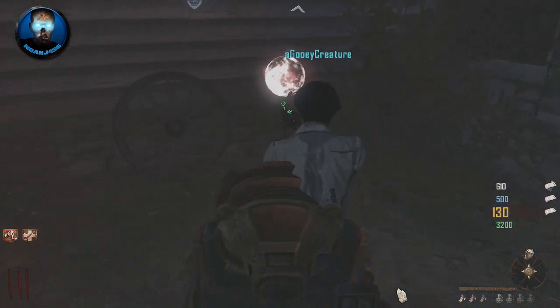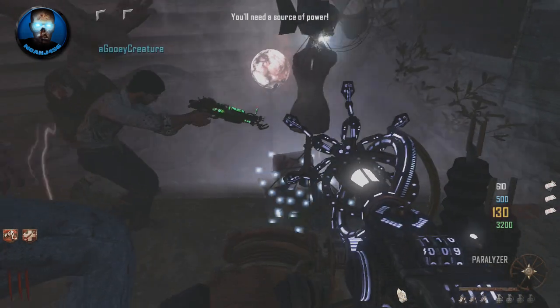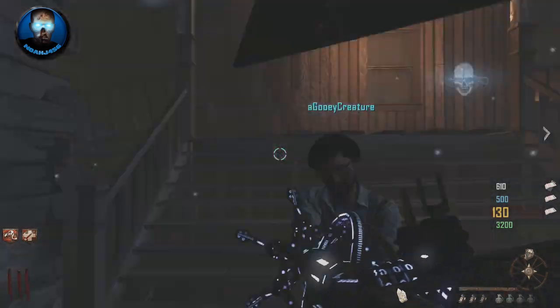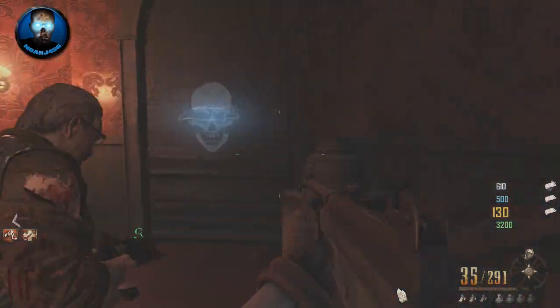Basically what you want to do is get the paralyzer and go find these orbs and charge them up. The first one is straight outside of the saloon. What you need to do is get the subsonic resonator with the turbine there, and basically place it pointing at this little orb after you've charged it up with the paralyzer — it will send out a little sonic wave and break it.